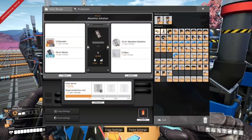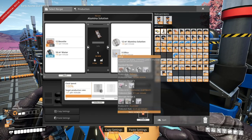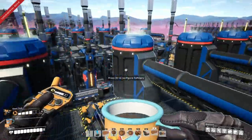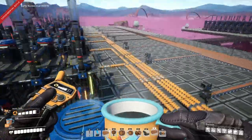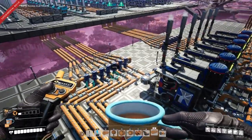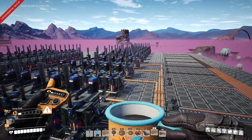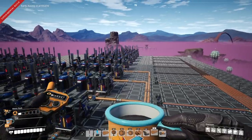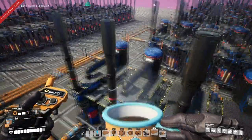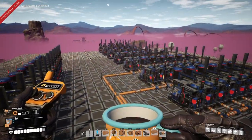These refineries are doing the original aluminium solution recipe because I was low on silica — the map is running out of quartz. There's more than one way to skin a cat. I've got 66 refineries here in this layout. The first seven rows are going to be using the water from the seven pipes going in each side. The last four rows, which aren't belted in yet, are going to be using the recycled water from the aluminium scrap process. I've used a few power shards here and there to balance out the numbers.